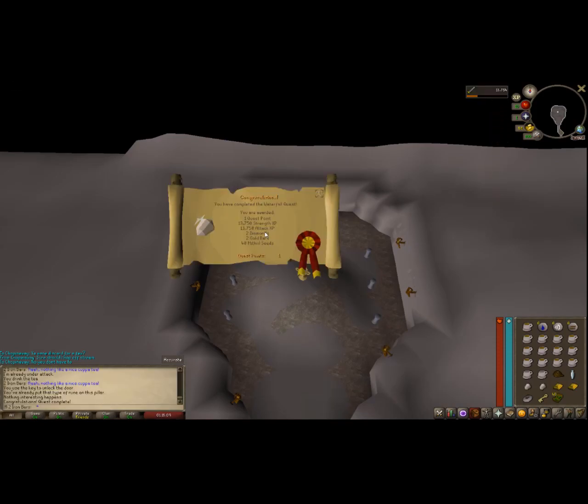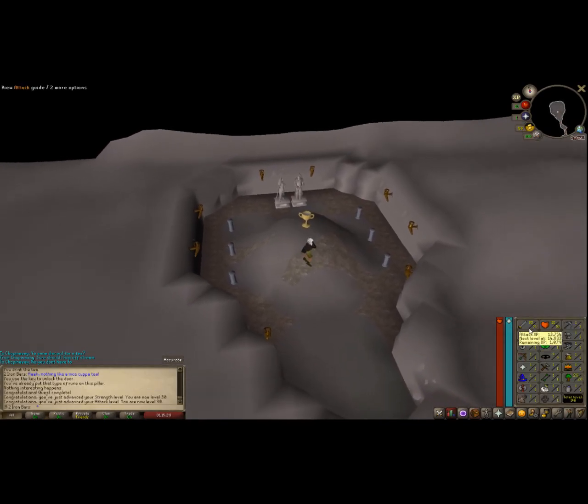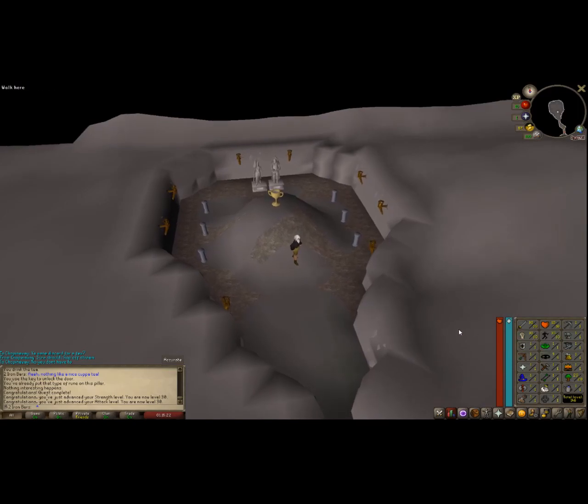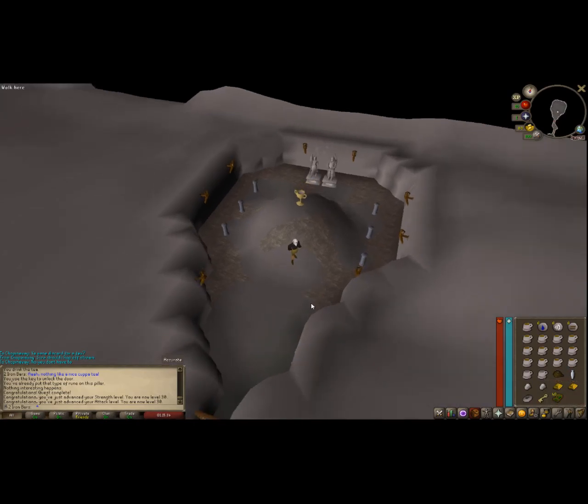Quest done! Let's go - first quest of the account. That gives us 30 strength, 30 attack. That's beautiful, so we can go straight to Addy weapons, which is nice. That is an awesome little achievement there. Did die a bunch, which sucks. 146 total level now, which is pretty nice. We have two gold bars and two diamonds - the diamonds will probably go in the bank. The gold bars I might sell for some cash because we are hurting.